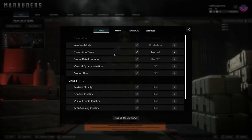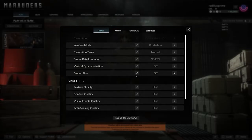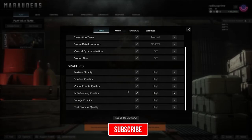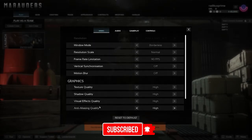So we've got the different display modes and resolution scale. It's just normal resolution scaling with frame limitations — no need for 140 frames per second; real men do 90. VSync is available. I usually turn off motion blur to avoid motion sickness. The graphics settings include texture quality, shadow quality, visual effects, anti-aliasing, foliage, and post-processing. Interesting that there's a foliage setting since we're supposed to be in ships.